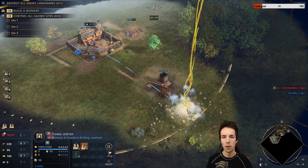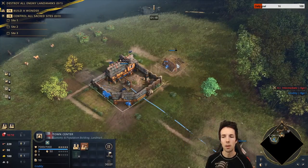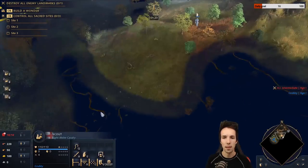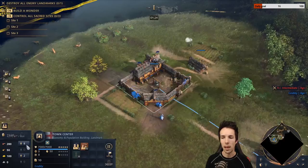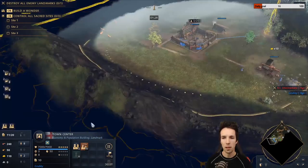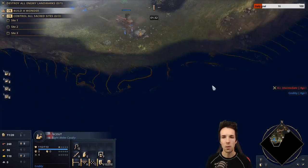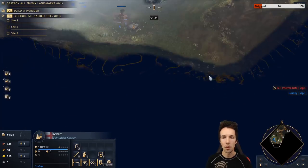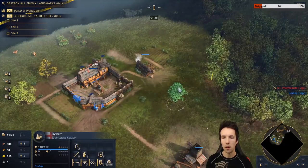Your next new villager goes to gold, and the house villager comes back to sheep when done with a shift command. Your villager redistribution should now look like 8-0-2. At that moment we rally a villager to wood, and when it finishes we immediately queue up a lumber camp. Keep bringing back sheep — they are important to keep up food production.